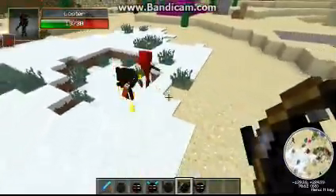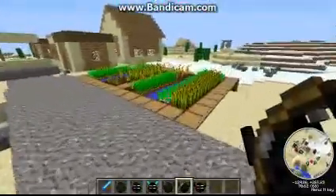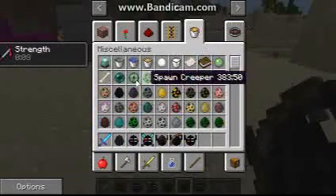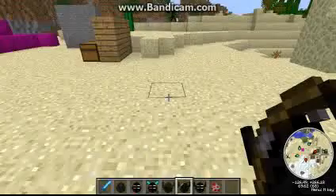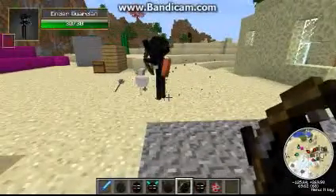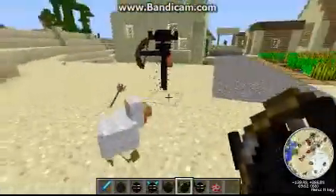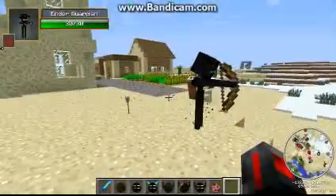Strangely enough, Enderguardians also attack animals. Let me show you — yeah, they attack cows, bats, chickens. This particular one is a terrible shot though. Also worth noting: all these endermen actually have different colored eyes, which is a pretty cool touch.